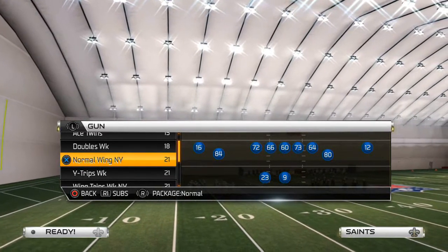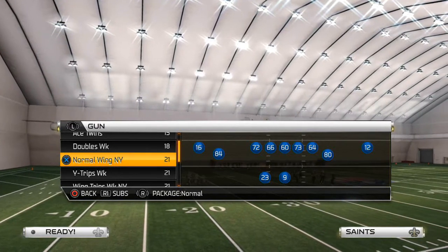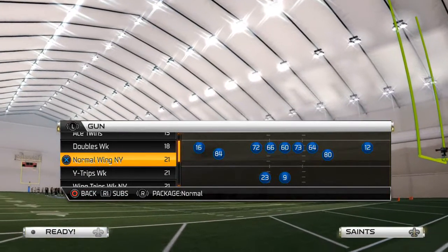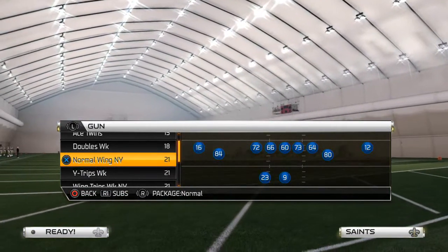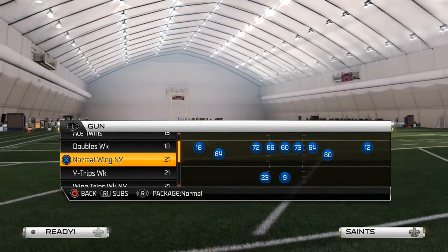Now our base play — to quickly recap the other formations we've covered so far on this offense — is the shotgun normal wing New York, the Giants slot trail. We've talked about how that play does a very good job of beating two men under and a combination of a lot of other zone defenses. It's a very good base formation as well, because we have the halfback base, the bubble screen, and all sorts of different things we can do from that formation.